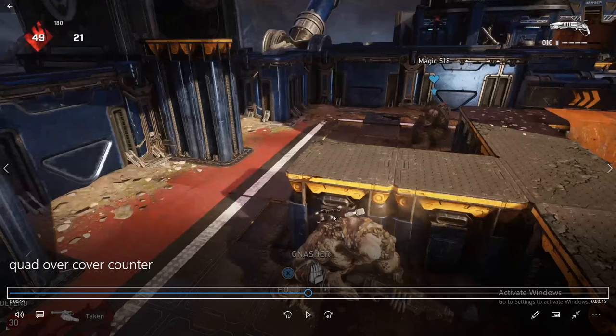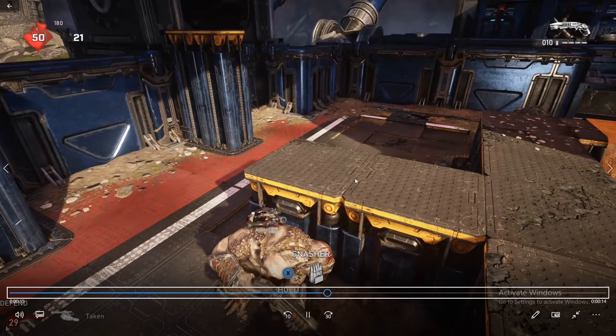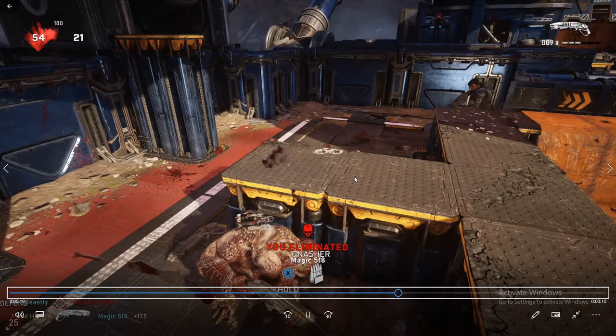The point of this method is: just as they dash to the cover, you aim where they're going to be and you shoot them. Now in Gears of War 4, sometimes you'd get 92 and 1, 95 and 1, 83 and 1 and they'll eat your shot and then kill you. But in Gears of War 5, as you can see, as long as they dash to that cover and you shoot, they're pretty much dead.